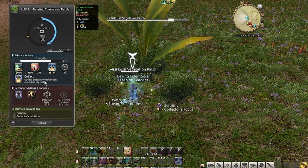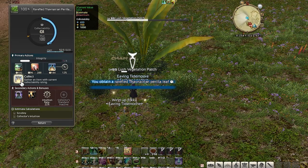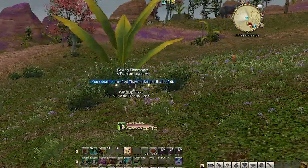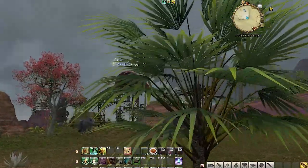Once my bags are full, I head to Rowena's House of Splendors and turn in my collectibles. Unfortunately, I'm only getting three white scripts per turn-in at quality 400. I could have taken my time and brought back higher quality, but I have a title to complete. Plus, if you need white scripts, I would just do ocean fishing — I'd get roughly 500 scripts every two hours without min-maxing the excursions.